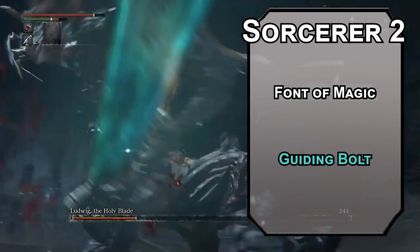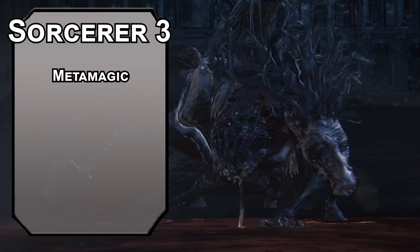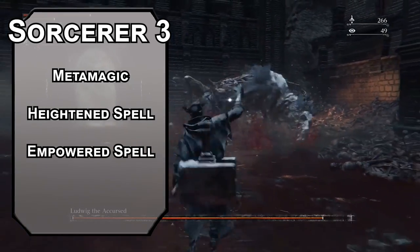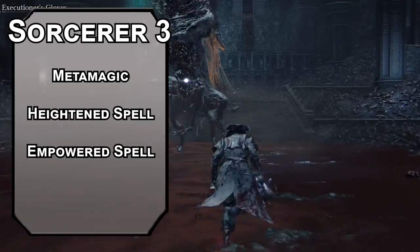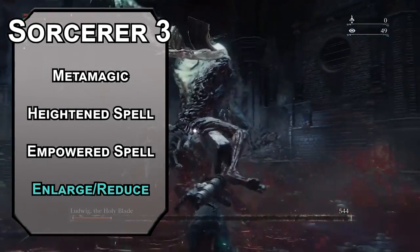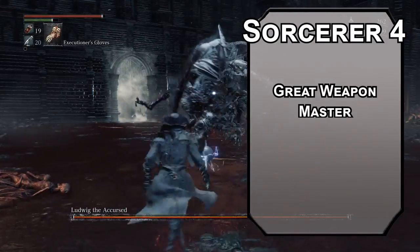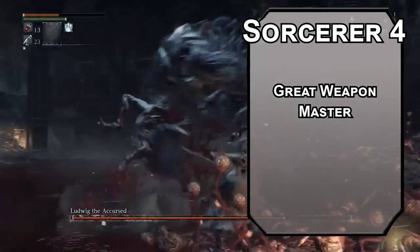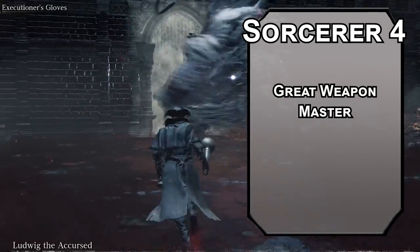For this level's spell, Guiding Bolt is a ranged spell attack dealing 4d6 radiant damage and giving the next creature attacking the target advantage on the roll, so your fellow hunters can get a nice smack in. Third level Sorcerers get Metamagic, letting you spend sorcery points to augment your spells. Heightened Spell gives the creature disadvantage on saving throws against your spells — more baloney hitboxes. Empowered Spell lets you reroll a number of damage dice equal to your Charisma modifier. All Ludwig does is charge his sword, do big damage, eat hot chip, and make die. You also get second level spells like Enlarge/Reduce, letting you increase a creature's size, add a d4 to their damage with weapons, and give them advantage on Strength checks and saves. Pair that with Giant's Might and you're filling a 15-by-15-foot square, threatening all of those squares with your big hunkin' sword.